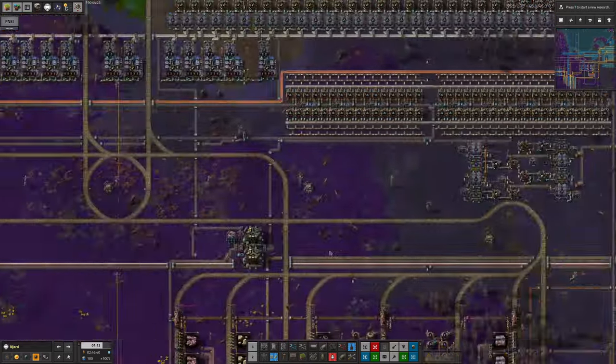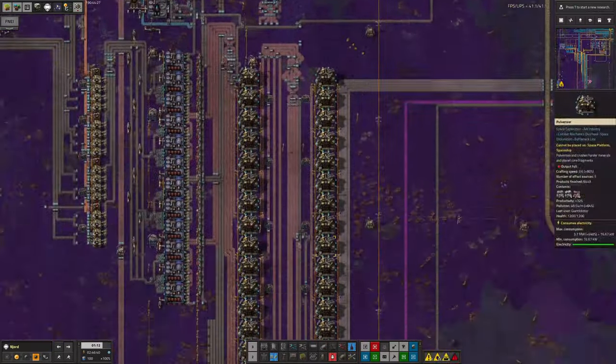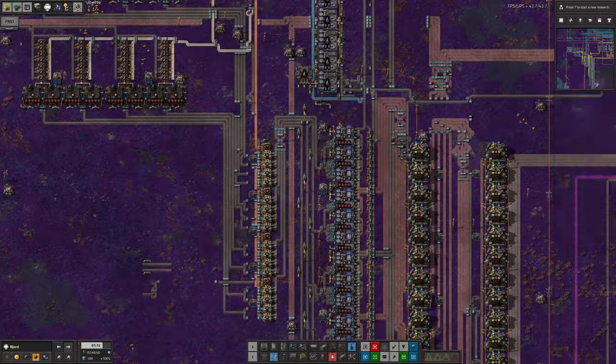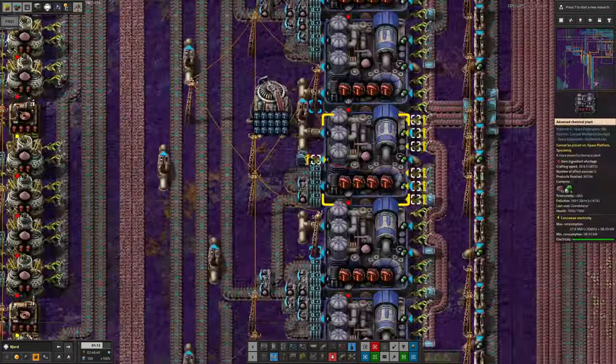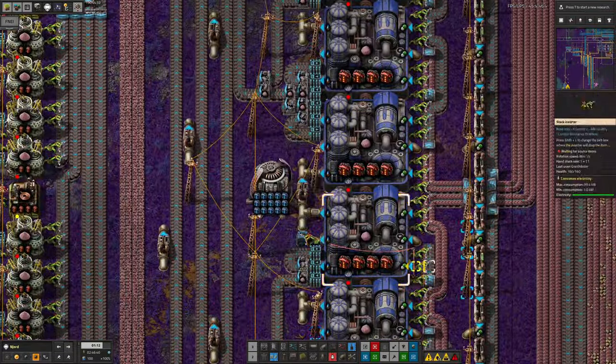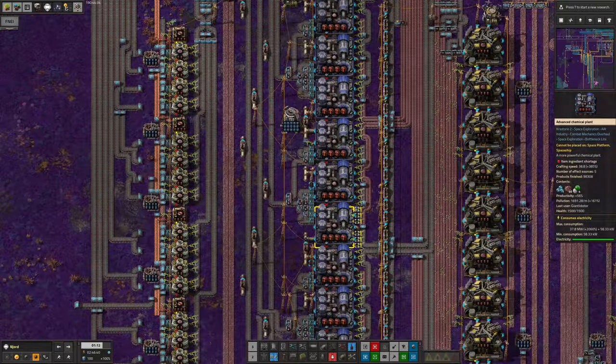It's a work in progress - you can only do so many machines at a time. He started off with the chemical plants down the middle here, and that's worked really well. He's now going to be getting much more out because of this massive boost in the productivity modules, and the system is probably going to run quicker just because these machines are amazing.